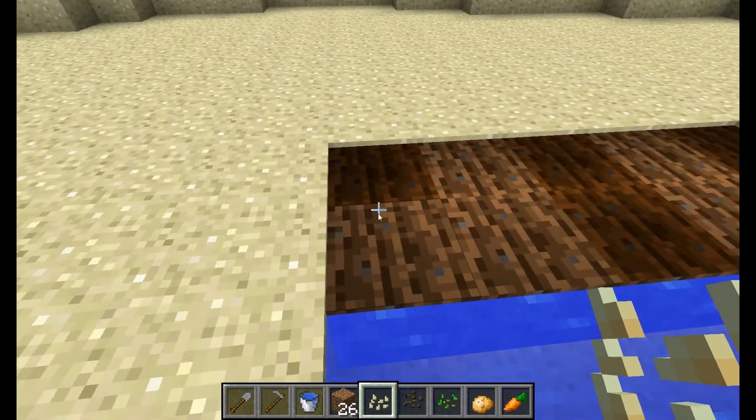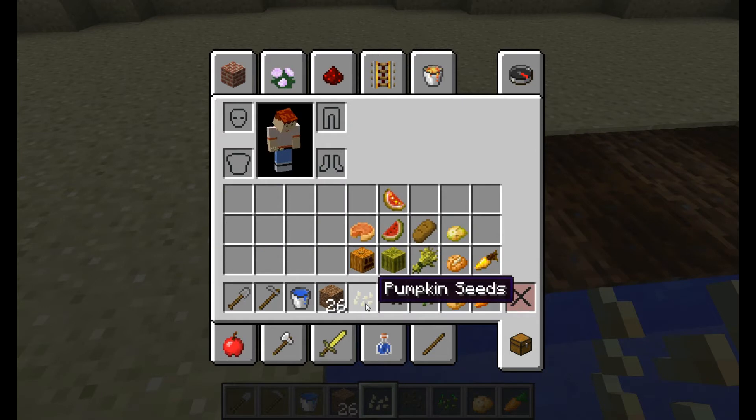But once you've got that, you take your seeds, which you can see down here. I've got pumpkin seeds, melon seeds, wheat seeds, potatoes, and carrots. As well as these are some of the items you can use them to turn into.